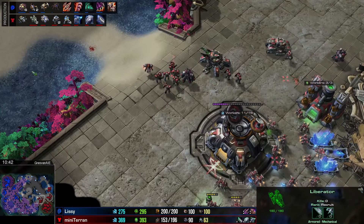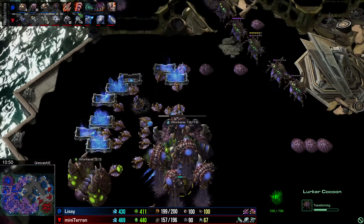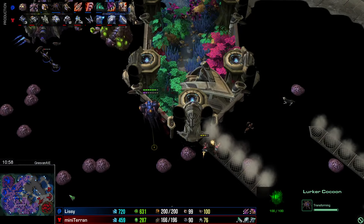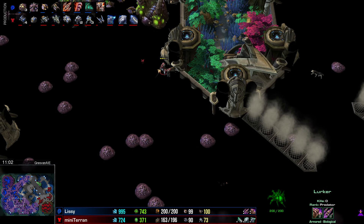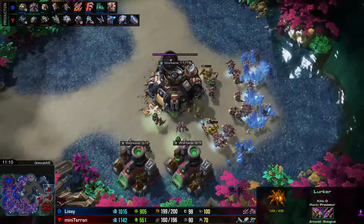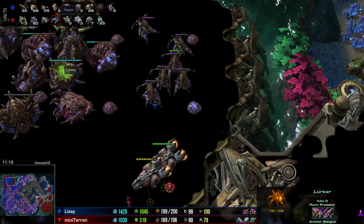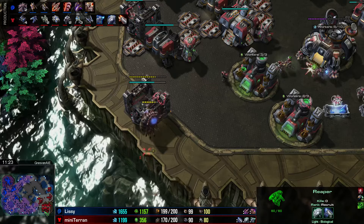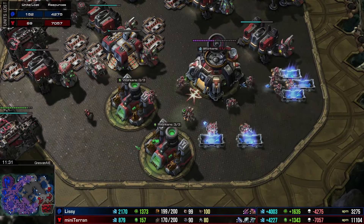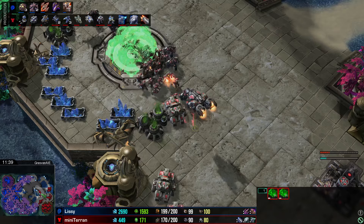Mini Terran is changing it up, now making three liberators at a time — they could have more success than the siege tanks. Liberators are an incredibly powerful harassment tool. Lissy has a lurker on the way with lots of upgrades being researched. Marines randomly walking out onto the map as the creep is now almost touching Mini Terran's door. Mini Terran still replacing lots of units — on four bases with no planetaries, so potentially vulnerable to harassment. Resources lost are in favor of Zerg, which is not good for the Terran. More reapers keep queuing up — just so weird.